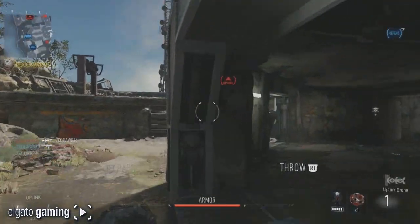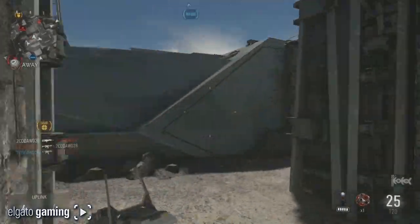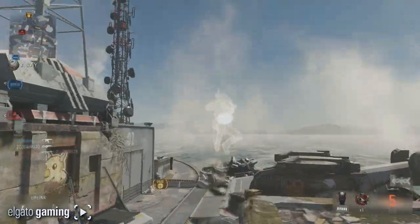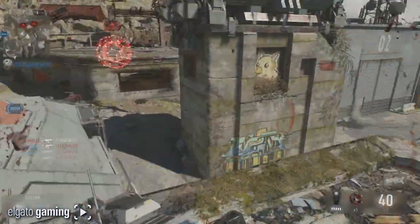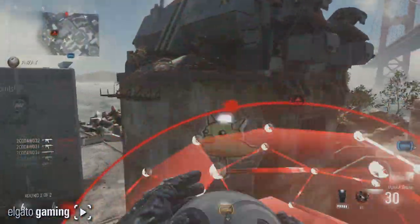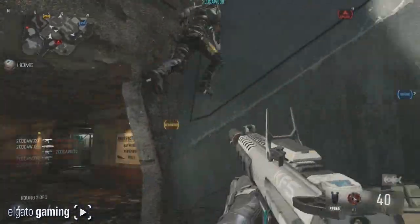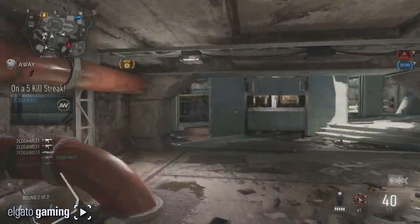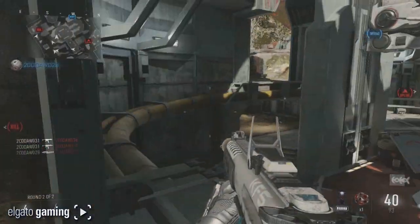We're gonna run through these score streaks real quick and I want to know which one you guys think is gonna be the best one — the go-to score streak. It's pretty obvious, everything's leaked out. Charlie Intel has an article about them. We're not gonna show any pictures of ones we're not supposed to, but we're gonna go over them. The UAV is the first one, and we know most of the modules — it has a ton of them. You can get extra assist points, scrambler, extra time, speed, enemy direction, threat detection, orbital support — all kinds of stuff. You can even build an orbital V-SAT out of the UAV.